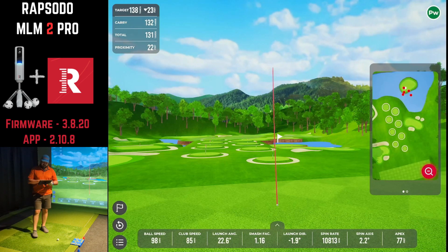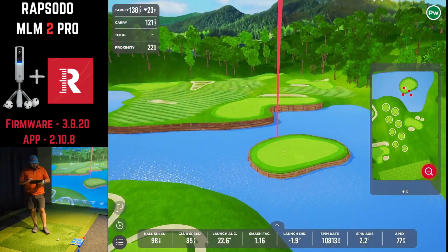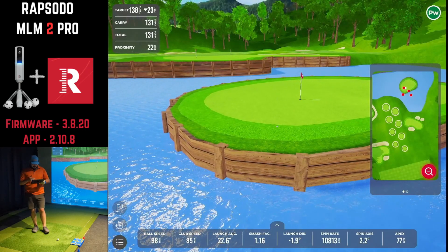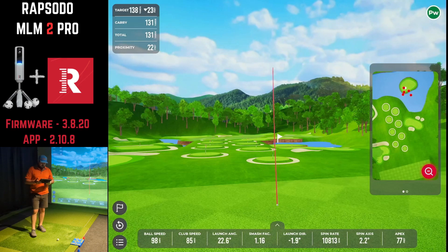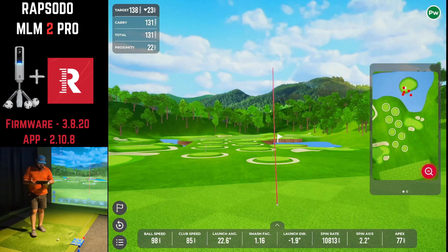There is a replay button in the bottom left corner — the middle icon — to replay the last shot. Unfortunately, there's no way to select a different specific shot to replay, only the last one. That last one kind of ended up in the fringe after it spun back. Now we're going to take a longer club and work on hitting a fairway target, since that's something a lot of other simulation software doesn't really give you.